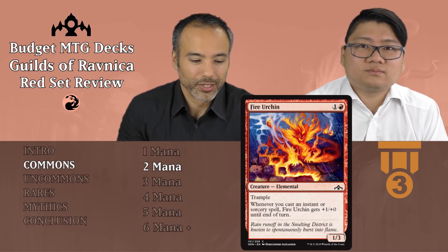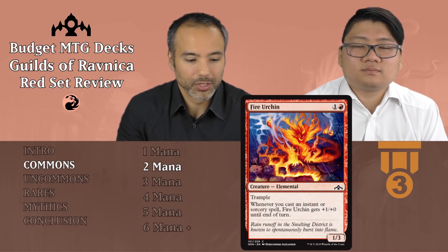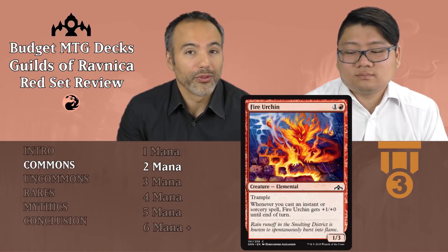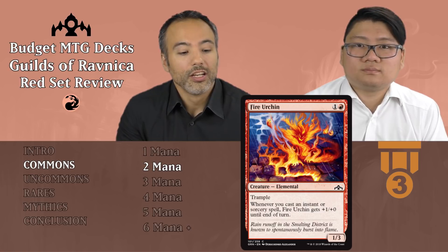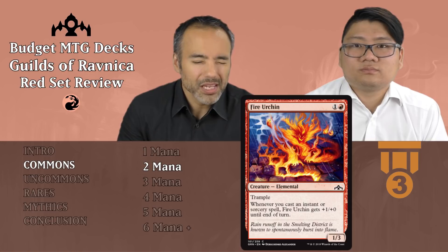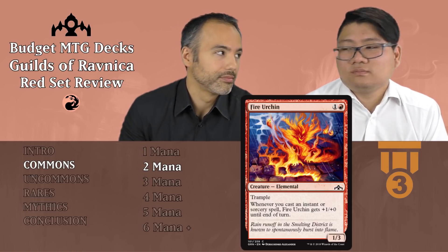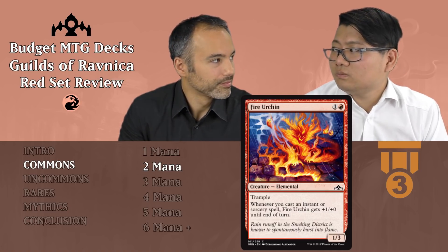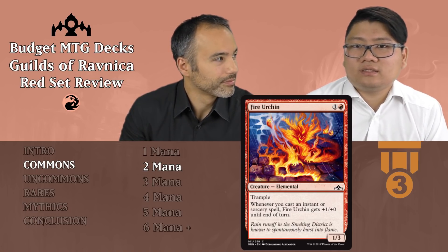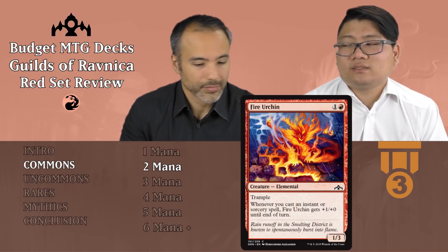Fire Urchin is up next for one and a red — it's a 1/3 elemental with Trample, and whenever you cast an instant or sorcery spell it gets +1/+0 until end of turn. This is still Tier 3, because a 1/3 for 2 — we're happy with that. It's a fine filler card. The Trample is going to be mostly irrelevant because it's only got power 1, and occasionally being a 2/3 for one turn is negligible. It's a Tier 3 on its own, but it just has that extra bit of upside.